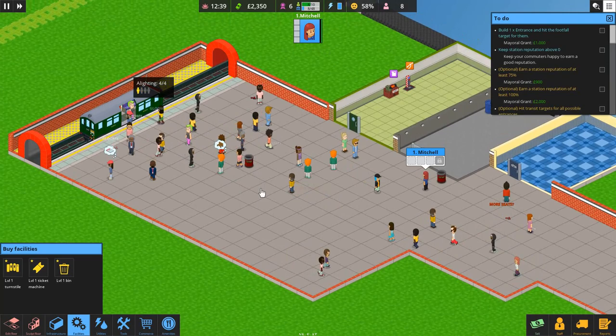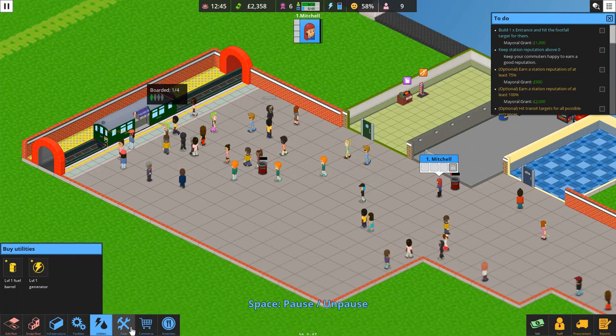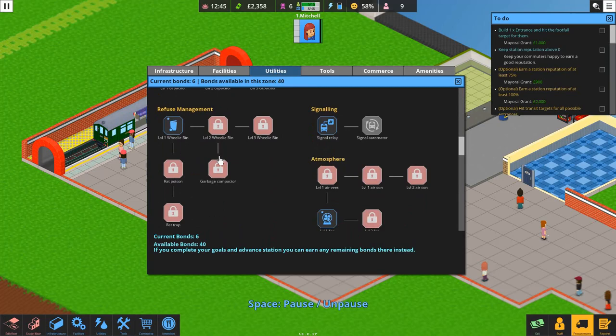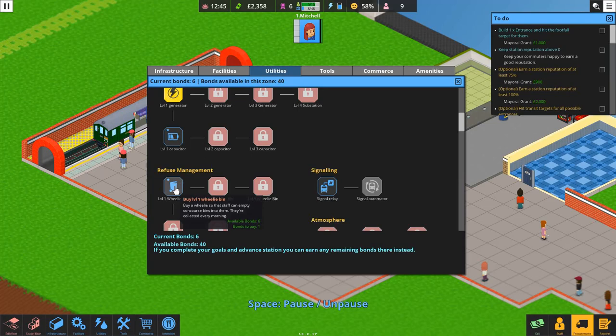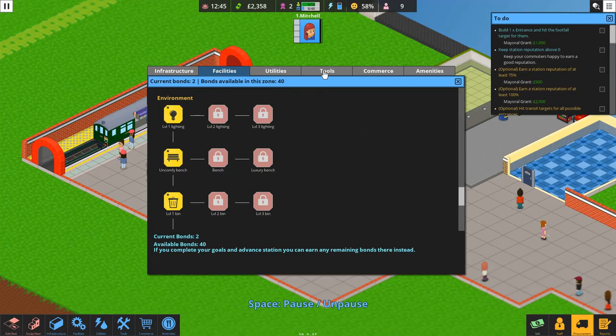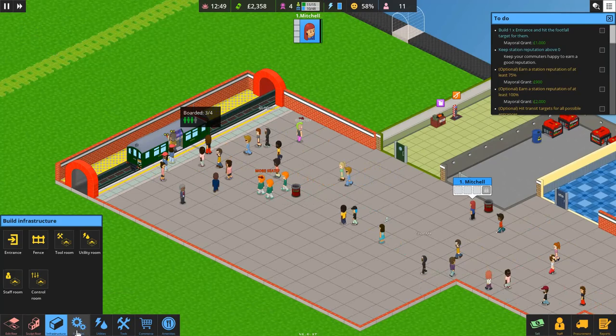We're getting some complaints about it being gloomy, so we need lights. We also need some seats. Let's go to the Procurement Tree — under Utilities, let's get the wheelie bin (1 bond), lights (1 bond), and benches (2 bonds). We've got 2 bonds left.